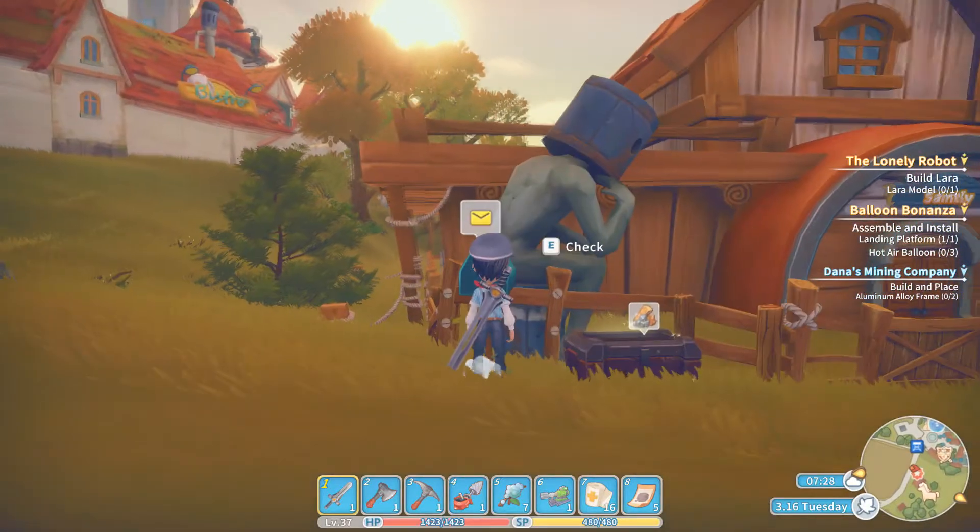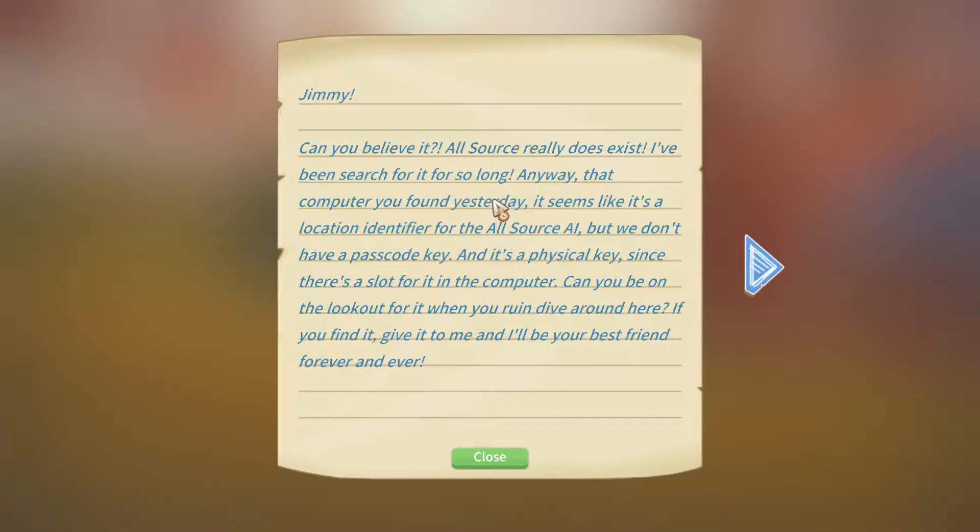Welcome back to Portia, everybody. We've got a piece of mail this morning from Petra. Can you believe it? AllSource really does exist — I've been searching for it for so long. Anyway, that computer you found yesterday seems like it's a location identifier for the AllSource AI, but we don't have a passcode key. It's a physical key since there's a slot in it for the computer. Can you be on the lookout for it when you ruin dive around here? If you find it, give it to me and I'll be your best friend forever and ever.